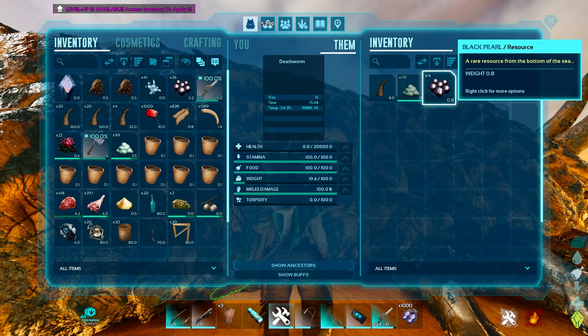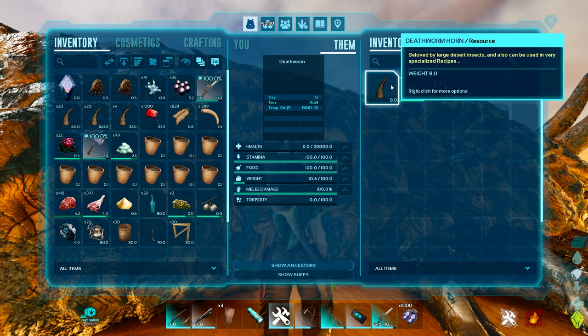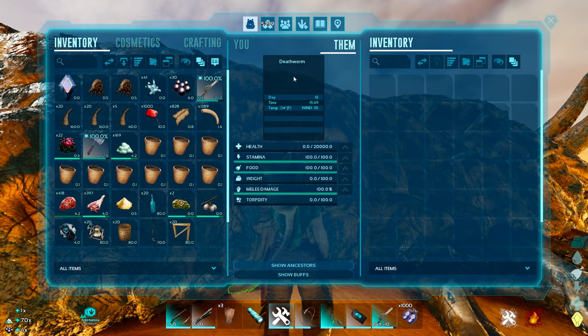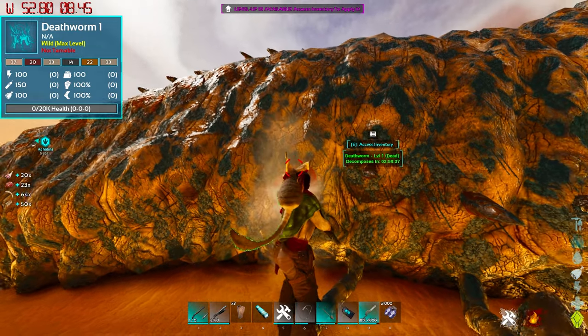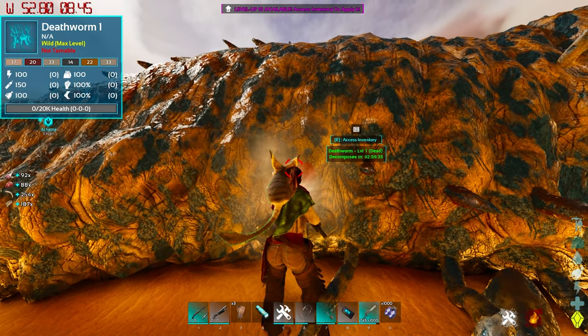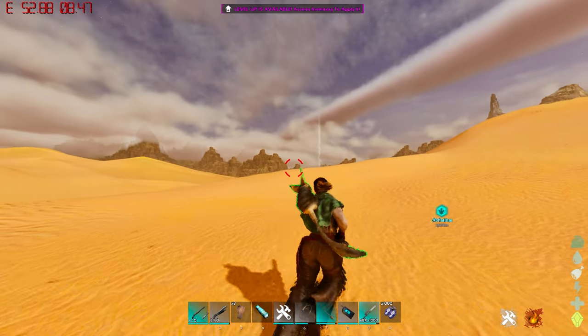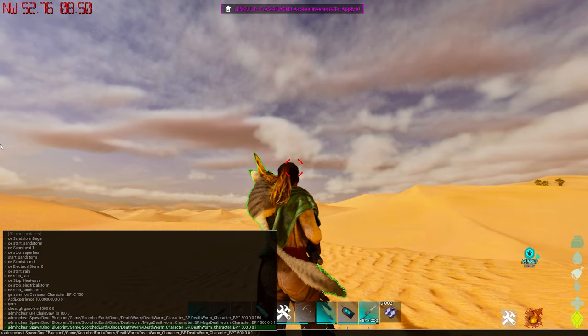In order to get the black pearls, you have to access the inventory and then take the black pearls. I've seen anywhere between four and nine on 1x servers. You'll also get a single death worm horn out of it. It's always a good idea to loot them because they also give a pretty good abundance of other resources — prime meat and hide. You can see there's a good chunk right there; this is on 1x.